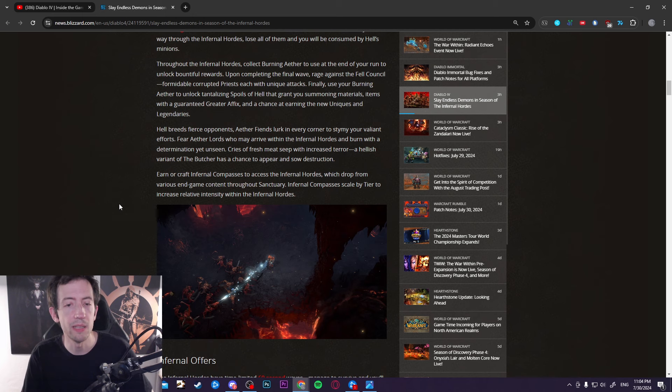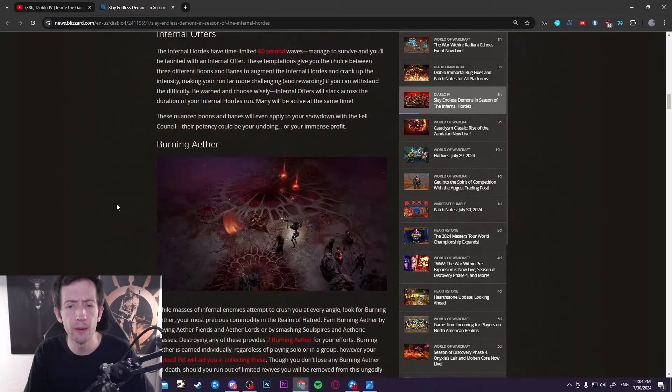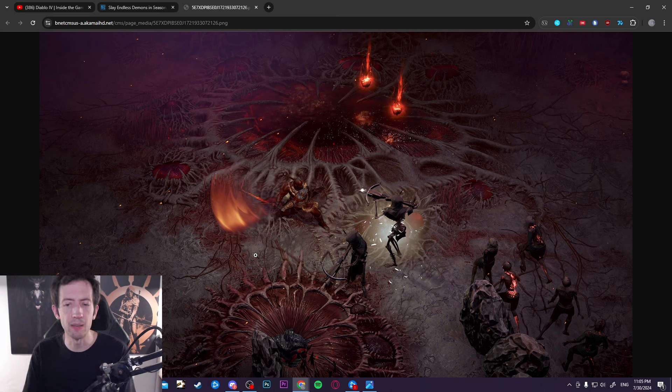The Infernal Horde is a new endgame system starting in World Tier 3 where you go into an arena — a big room with monster spawning and event spawning in various corners. You do a wave survival mode, fighting through up to 10 waves of around a minute each. You collect rewards called Aethers as you slay enemies, and between each wave you can choose banes and boons that make the run harder but give more rewards.